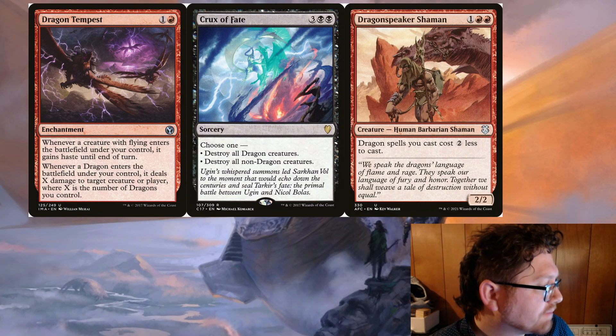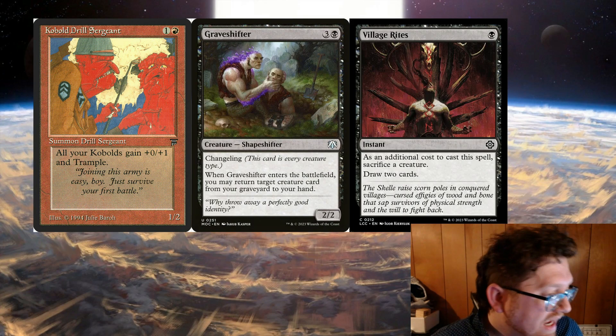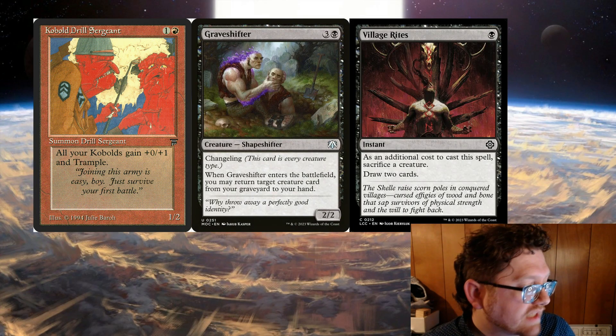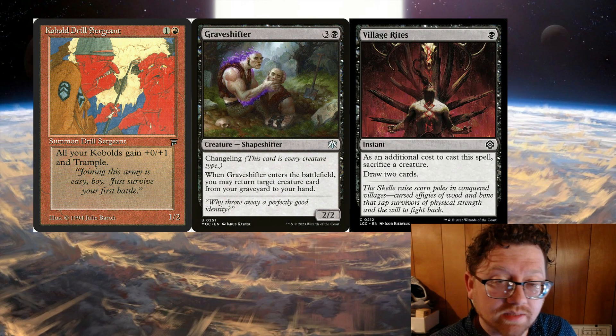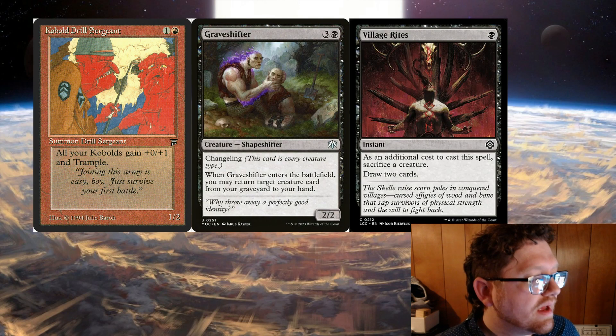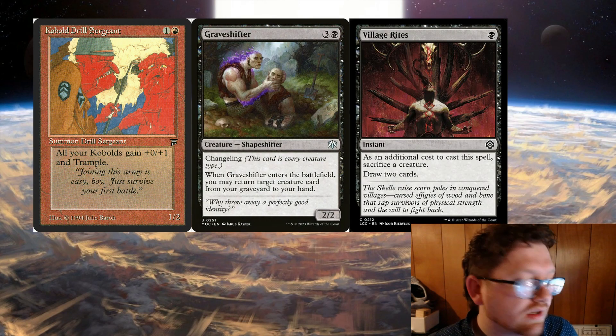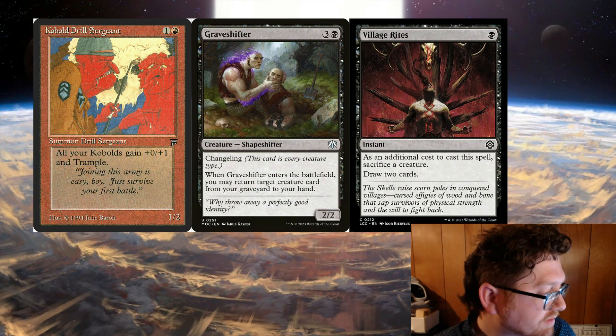This is primarily a Dragon deck, so there are a lot of Dragon synergies there. You could do a Kobold Tribal deck and maybe do something with Aristocrats, because Kobolds are cheap. There are also Shapeshifters with the Changeling ability, so you can have multiple types of Kobolds that way. Then do some Aristocrat shenanigans with the Rakdos colors, which is really fun.